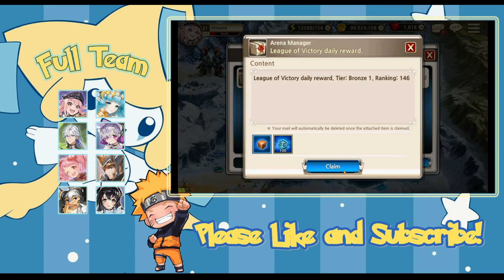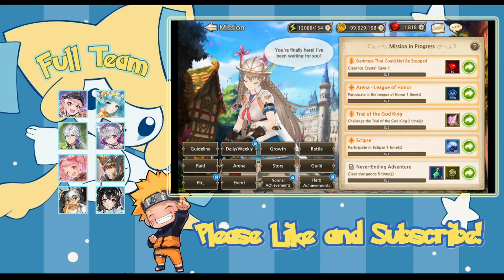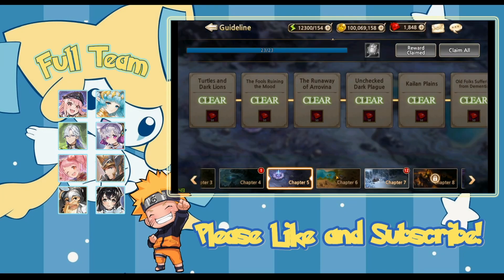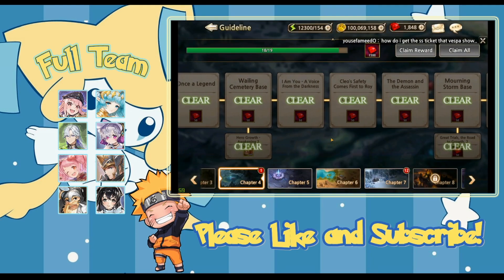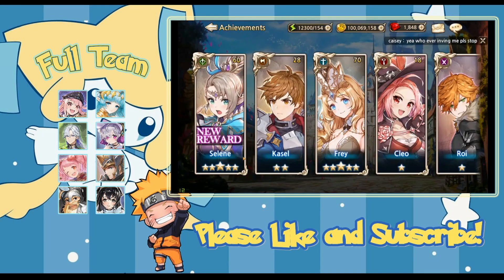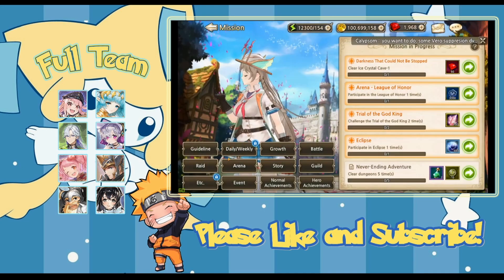Today's main focus is a little bit of explaining what a new player should focus on. I got up to chapter 7-6, which unlocks the Ice Cave — a sub-story, a little derail from the main story. I completed a lot of my guideline missions; I'm missing the League of Honor one because you need 12 units, but I've completed almost all the others.